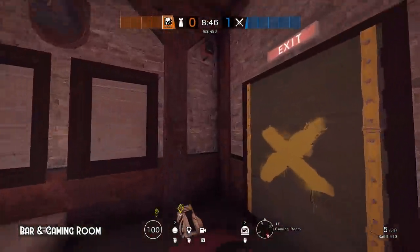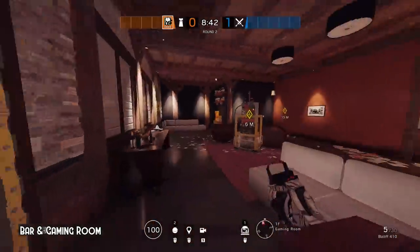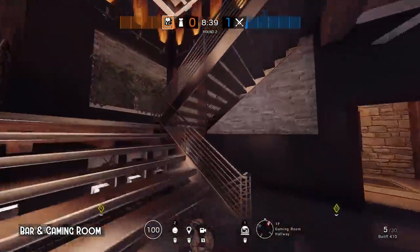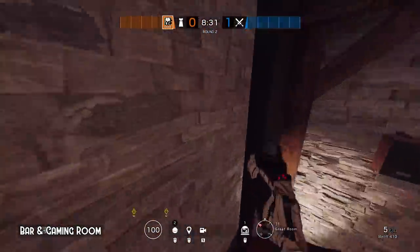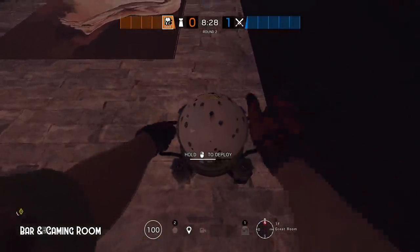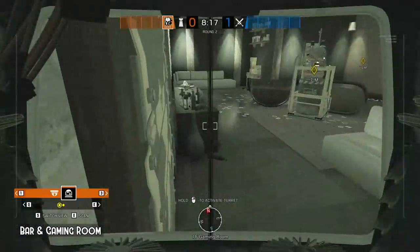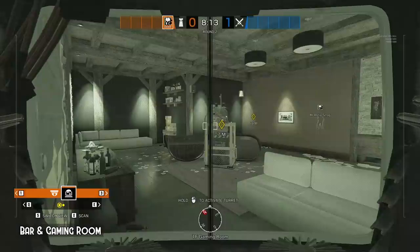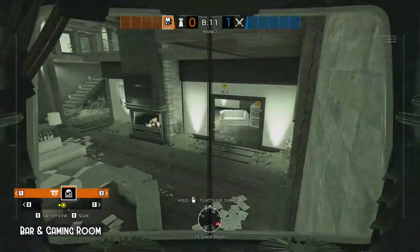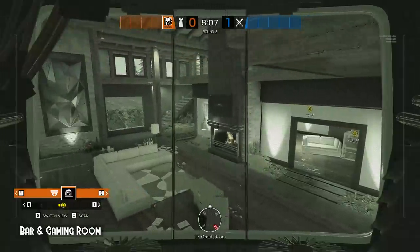Bar and gaming room. First one goes to watch the gaming room. This might seem a bit silly at first, but it actually can go unnoticed quite easily, and it has great vision to the common plant spots. The other evil eye goes to watch the great room area. With this cam you can also deny the common wall from being breached.